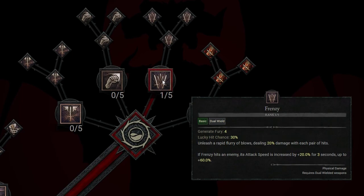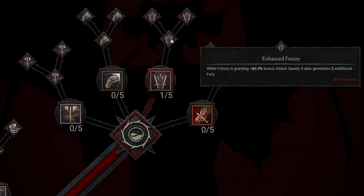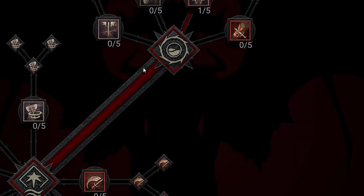Frenzy is going to be our first point because it provides the idea that if Frenzy hits an enemy, attack speed is increased by 20% for 3 seconds, up to 60%. That's going to provide us a lot of extra attack speed and overall a lot of extra damage. Next up, Enhanced Frenzy is going to be huge. While Frenzy is granting 60% bonus attack speed, it also generates 2 additional Fury. That's massive because we're going to need as much Fury as possible running this Hammer of the Ancients build.